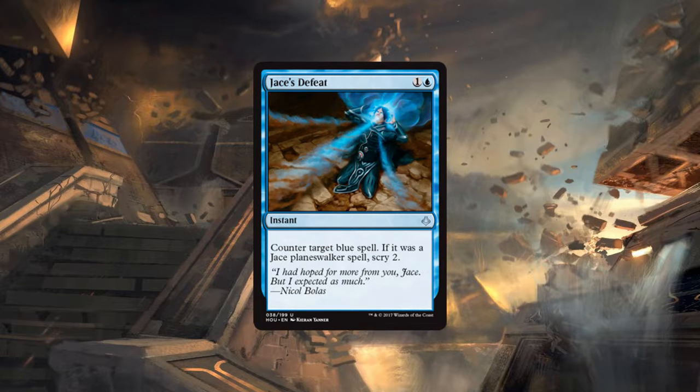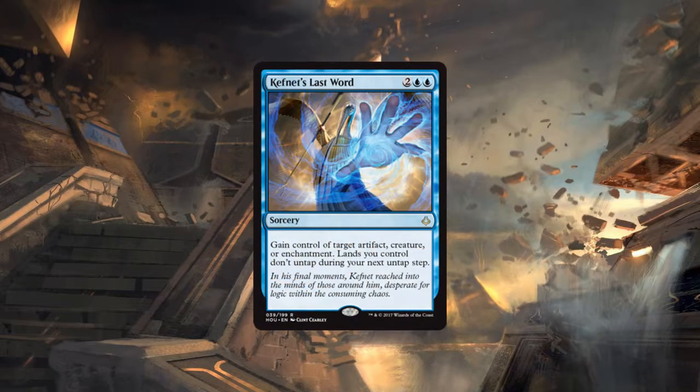Next up is Kefnet's Last Word — two generic blue blue for a sorcery: gain control of target artifact, creature, or enchantment. Lands you control don't untap during your next untap step. This is one of the better self-exert cards, however it's still probably not good enough. In limited this card is really cool because once your opponent plays their bomb you can take it, and you're not that worried about your lands because you just took their best card.